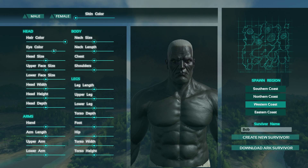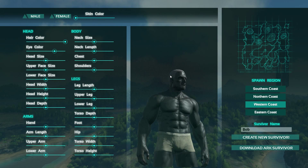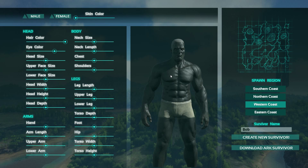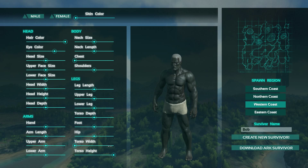These guys are giants. I'm going to make his proportions a little more believable. Let's start with the chest — bring that down a little bit. And the torso. Then the height — that's kind of weird, let's bring it back to the middle. Shoulders don't need to be giant, and those arms — holy cow.